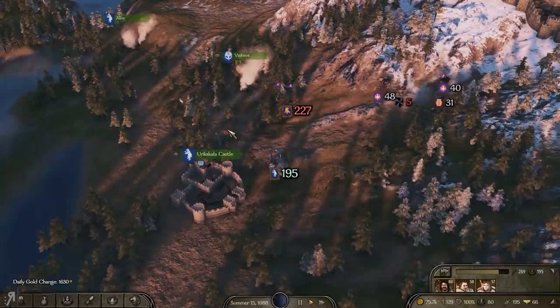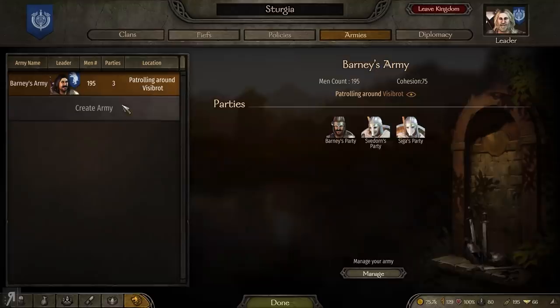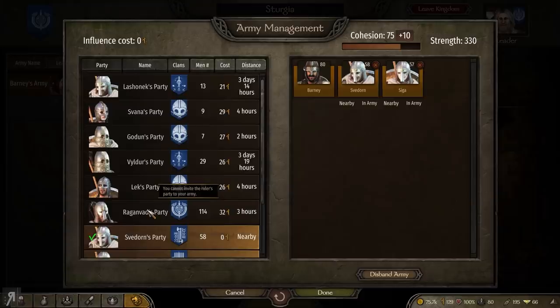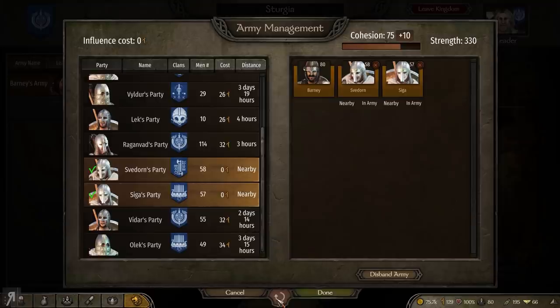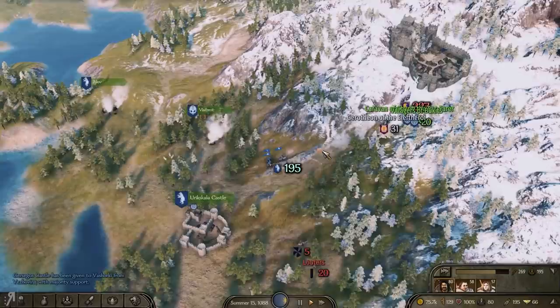Seeger is now here, thankfully. So we now have 195, which is actually quite good. Maybe if Ragandvad actually could pull himself together - come over here. I'm actually going to try and get him to join my army. Can I manage it? No, I don't think I can order him. You cannot invite the ruler's party to your army. Well, that would be quite powerful, wouldn't it? So that's not going to work. But our cohesion is actually pretty good, as you can see.